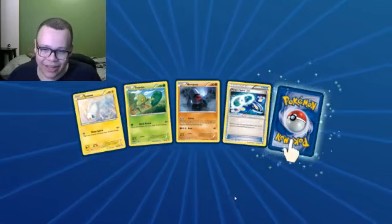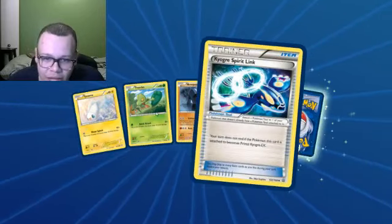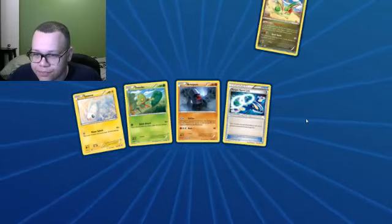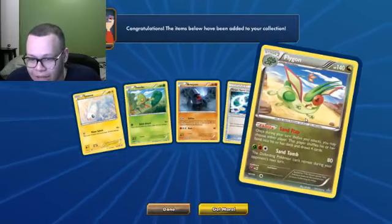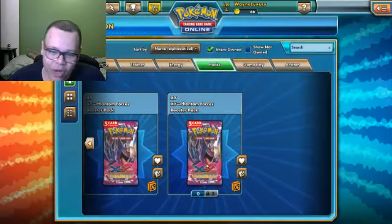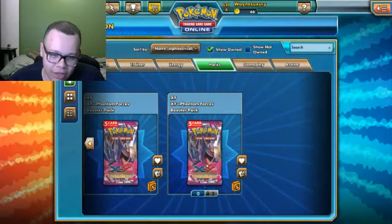Kyogre Spirit Link — again, I don't have the EX or the Mega. I do have a Trico, so that might be semi-useful. Already had the Flying one, so that was not a great start to this pack opening, but we've still got more to come.